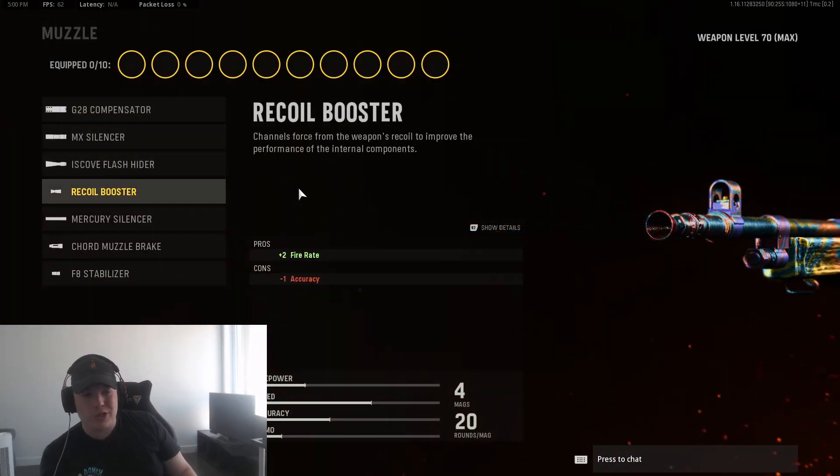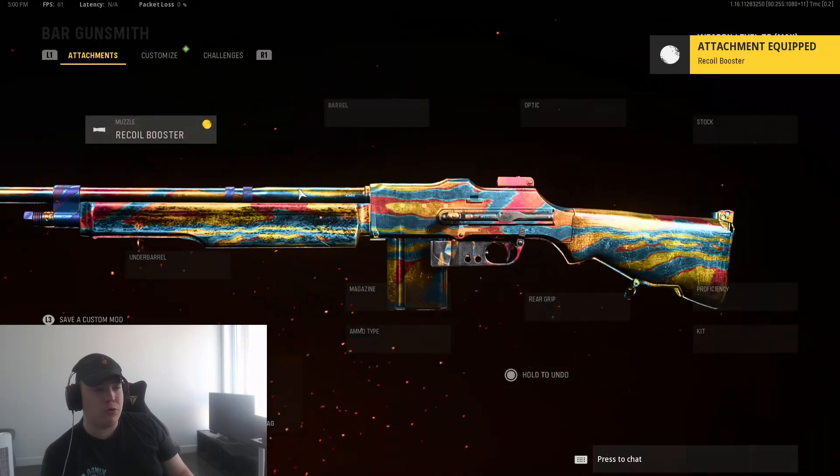Alright, starting on our class — for the muzzle we're going to be going with the Rico Booster, simply because this gun shoots a little bit slow. It has high damage but shoots slow, so we're going to be increasing the fire rate a little bit with the Rico Booster.